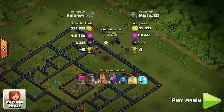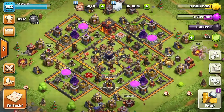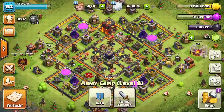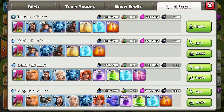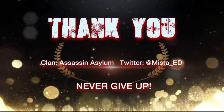Everything's still going strong — it's really easy to attack. That's how I'm getting my heroes up there. My queen should be maxed soon, around level 40, and then I'll just keep working on my king. As a reminder, the troops you want are 45 miners, one hog, one minion, and archers or an extra poison spell if needed. That's it guys, thank you so much for watching — see you next time, and remember, never give up!